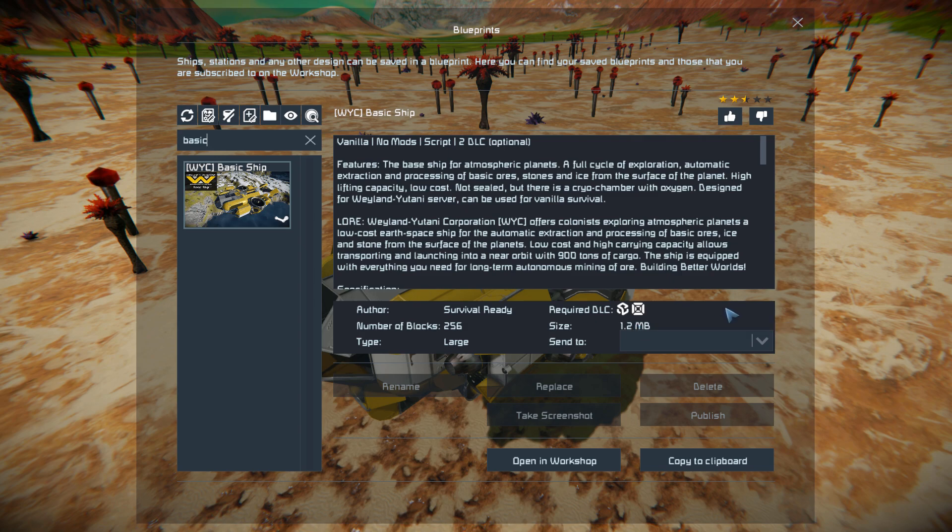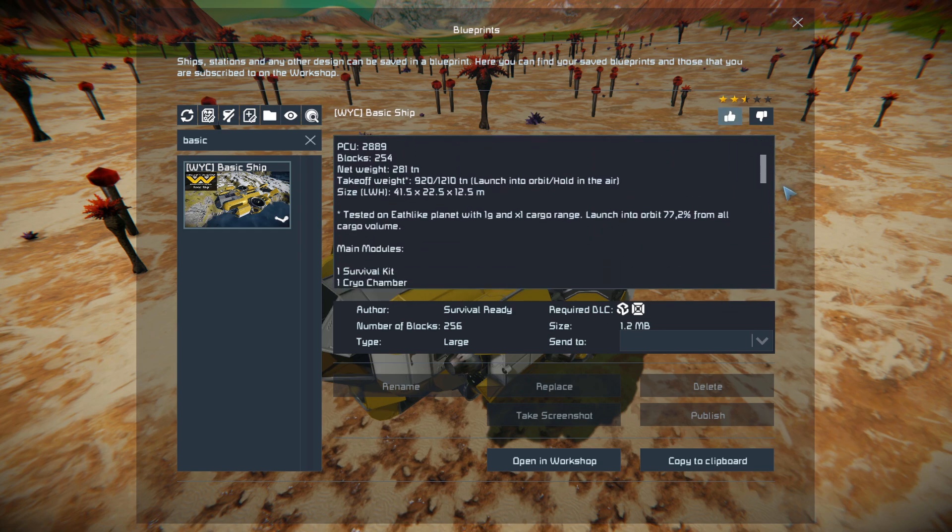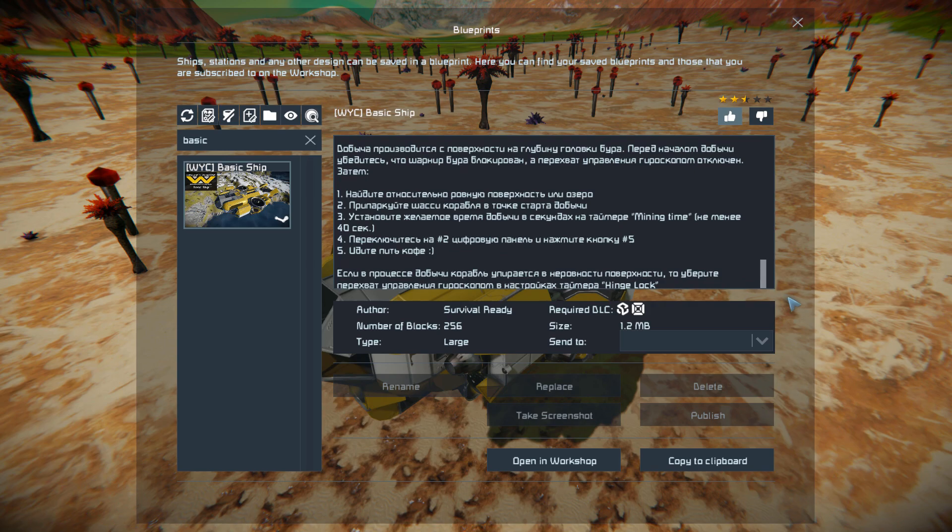It features no mods but it does have two scripts: Whip's Planetary Compass and the automatic LCD screen script. Give this a thumbs up if you want — all the information about it is written on the Steam Workshop page.